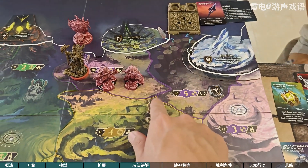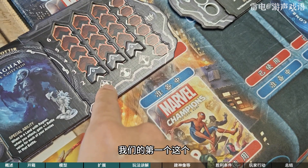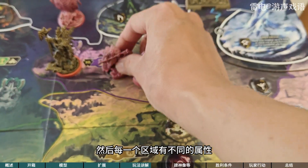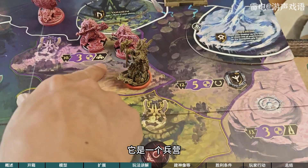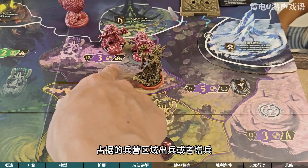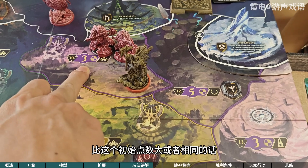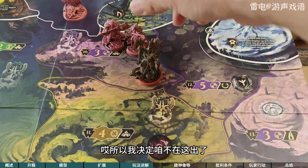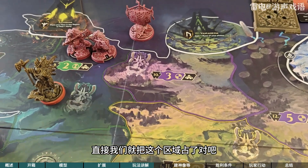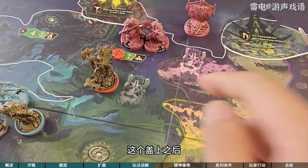北欧神话中的九界在这里面有几个界，比如说华纳海姆、精灵区域、巨人区域、还有火域、黑暗精灵的界域，在这个里面有这六个界域。这些界域我们是进不去的，但是我们的角色如果在一个界域旁边，可以花一个对应的符文与这个界域进行联盟，联盟了之后我们就能够获得好处。然后我们的目标就是用小兵去占据这些区域，这个就是一个基本的区控游戏。刚开始是一，但是未来我们召唤的时候，我们的权力值有几点，我们招出的兵就是几点力量，然后每一个区域有不同的属性。